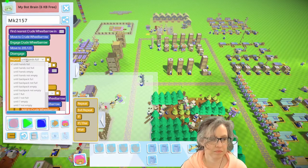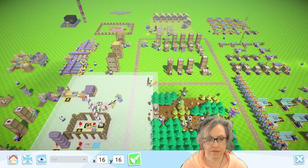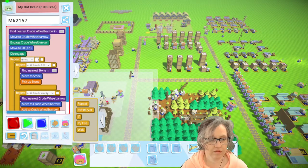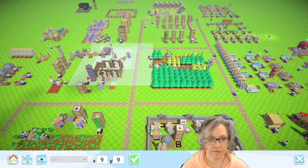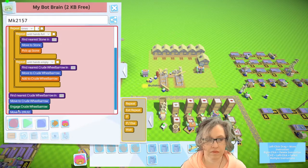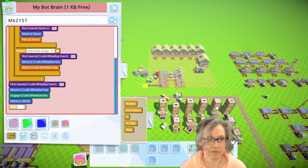Let's say three times. The area we want it to find the wheelbarrow in is over here. We might need to narrow it down because we might use another wheelbarrow for logs. Find stone. There might be another crude wheelbarrow nearby so we'll do this. Pick it up and walk over here, right here maybe. It's going to be one short because this is going to be until stone storage is empty.